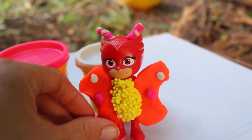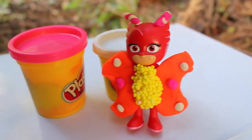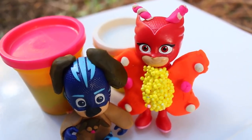Well, if you guessed that Owlette is a beautiful butterfly, you are right! Doesn't she look great? So we're done with Catboy, who is now Dogboy, and Owlette, who is a butterfly. And we need Gekko.